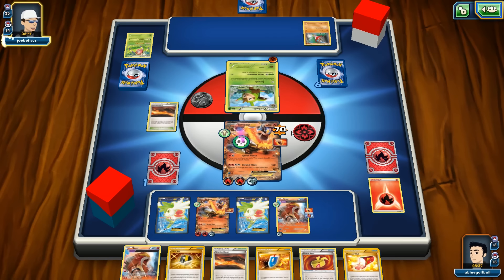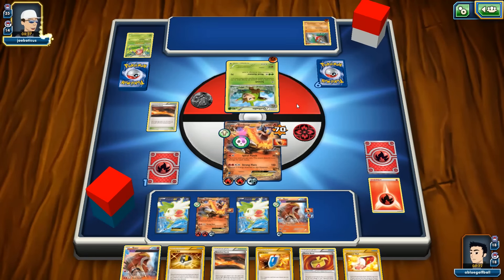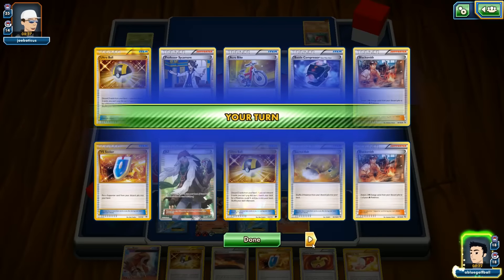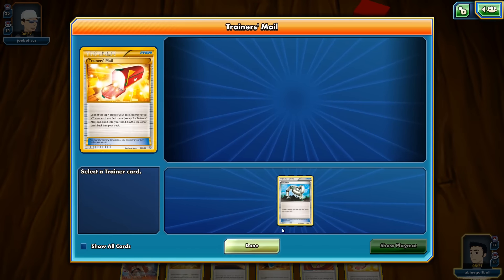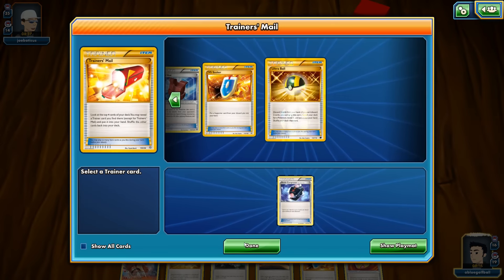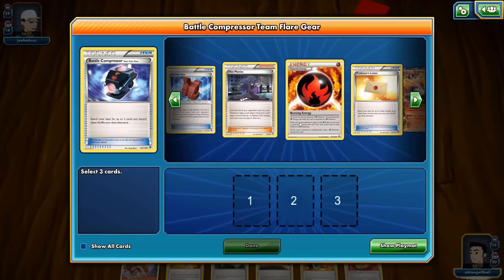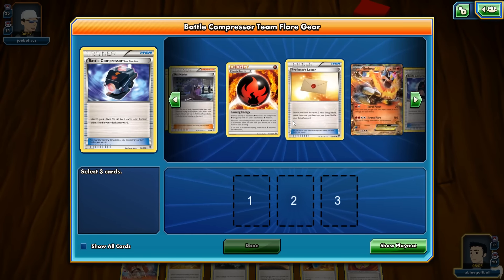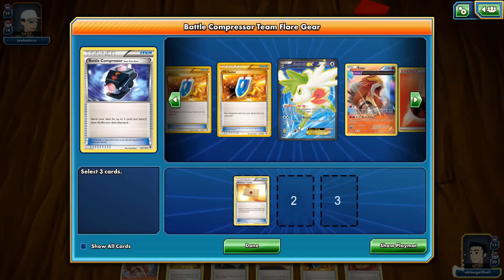He keeps flipping heads on Scrunch — preventing all damage. Let's try to Lysander. We use Battle Compressor to get rid of Eco Arm and grab the Lysander. But wait — there is no Lysander. Lysander is prized! If that's the case we just need to find another way.